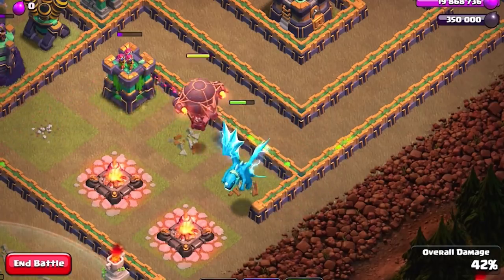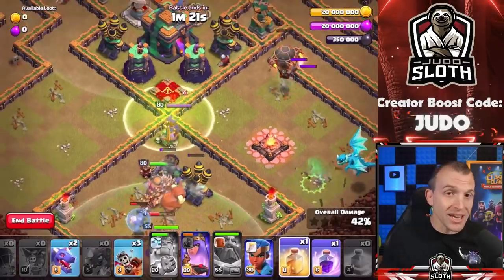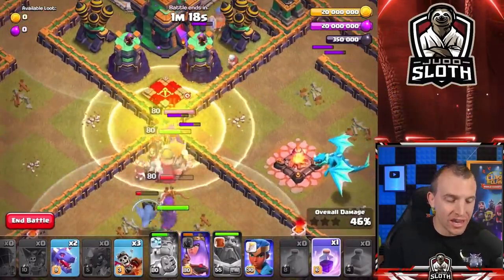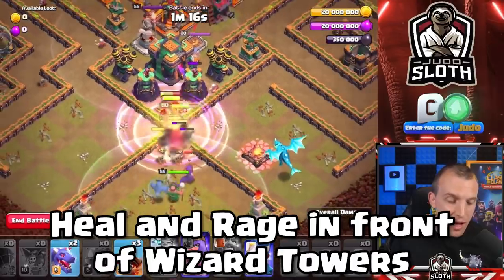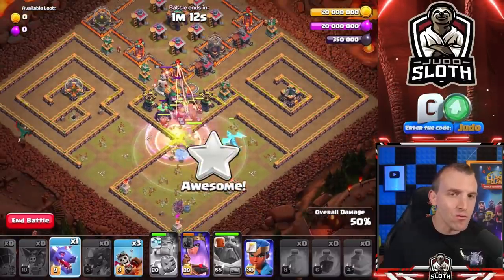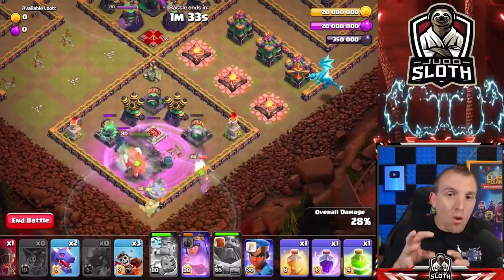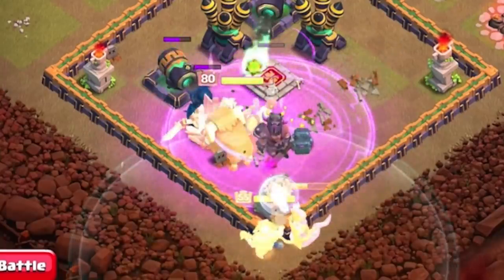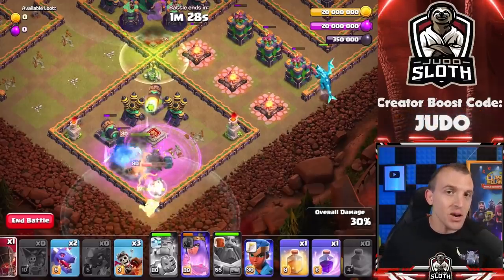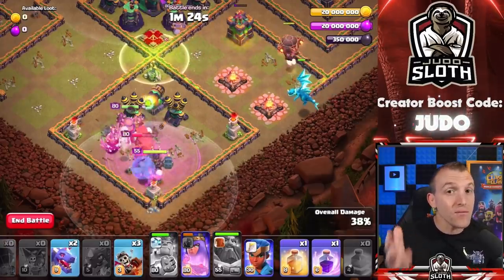I know it happens fast in the middle, but feel free to rewind to copy my steps easily. If you have some balloons left over, feel free to drop an extra one on the right-hand side. But really, it's your spells once your troops are about to take the jump. Use a heal spell, which will help the Barbarians through the Wizard Towers, alongside a Rage spell to push them through the middle.